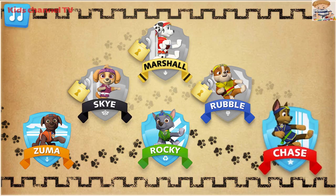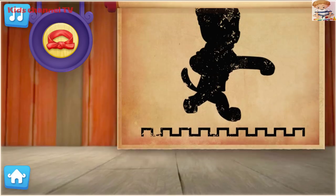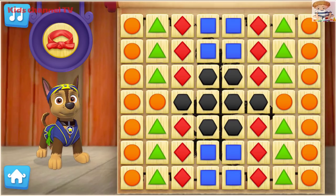Now let's help Chase practice his Pup-Fu moves to earn his red belt. All paws on deck. Let's Pup to it! To help Chase earn his red belt, keep breaking groups of boards that are the same colour.